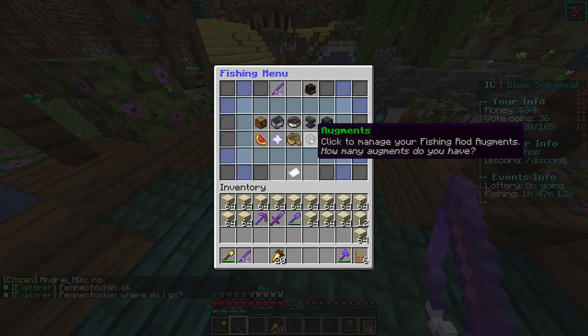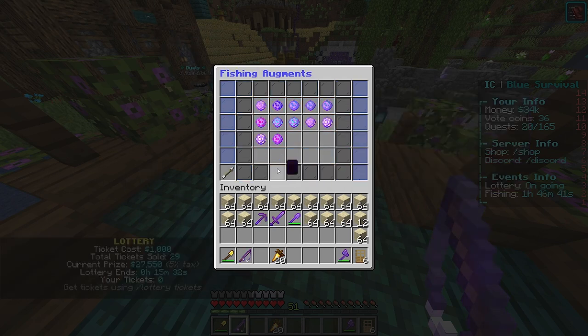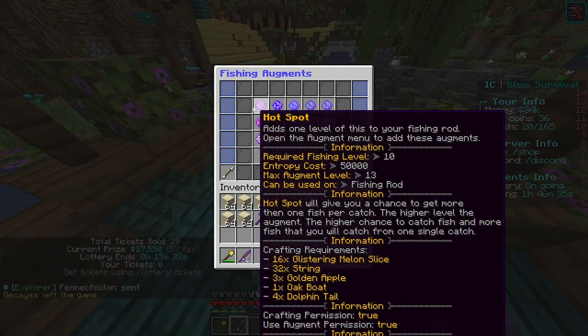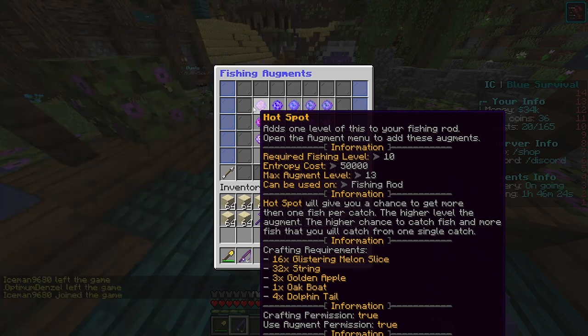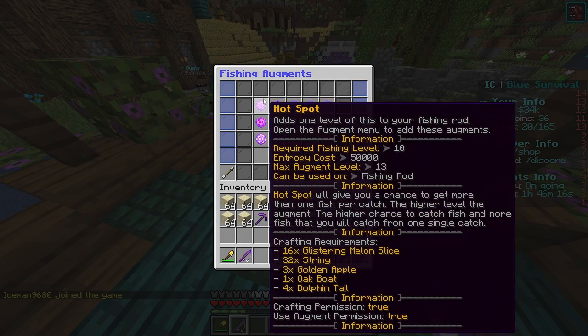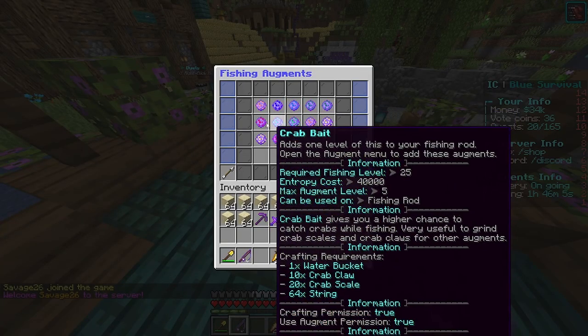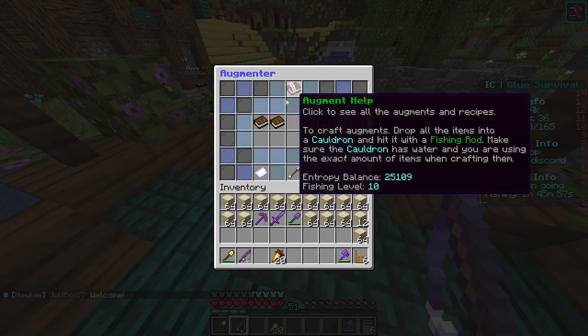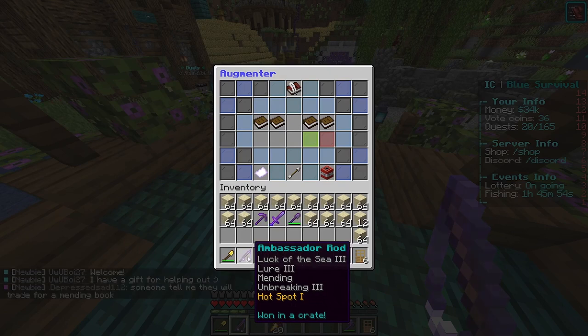Now for augments — you can see all the augments you can make. There's Hot Spot, which is what I have, and it requires level 10 and 50,000 currency. It can go up to level 13, and each augment has an item crafting requirement. To make them, you throw all the required items into a cauldron with water and right-click it with a fishing rod. If done correctly, the augment or firework should appear, then you combine it with your rod and you're set.